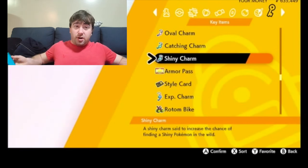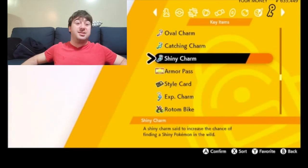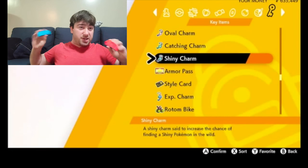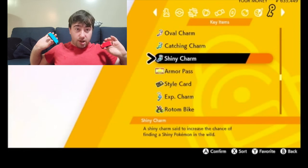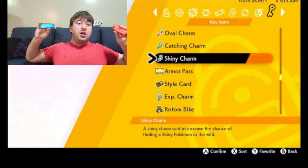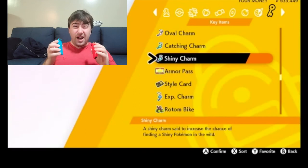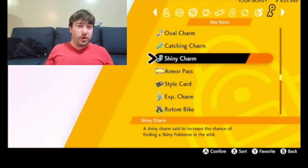You might be thinking 1 in 500 odds are terrible — and technically they are. But without the Shiny Charm, your odds are something like 1 in 4,000, which are not good. So basically, if you're looking for a Shiny, get the Shiny Charm — there's only one in the game because it's a key item — and then do the Masuda Method, because that's the other thing: to get those 1 in 500 odds, you also need a foreign Pokemon. That's what gives you the 1 in 500 odds. No Shiny Charm and no Masuda Method, it's like 1 in 4,000.